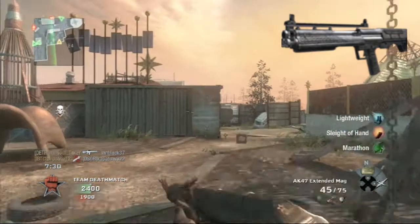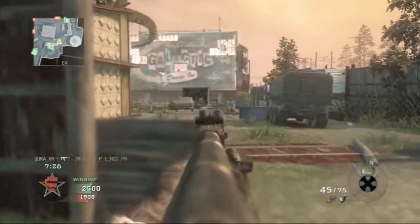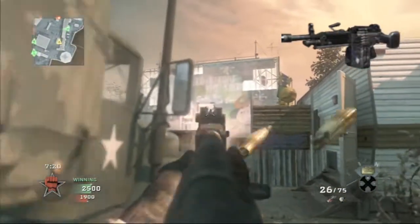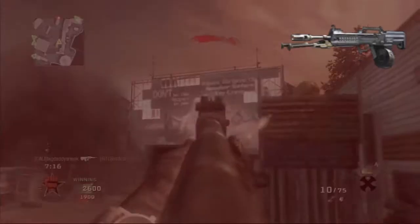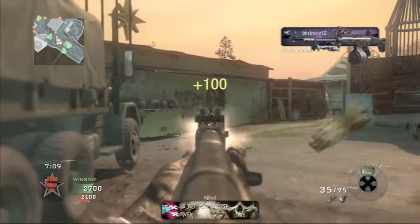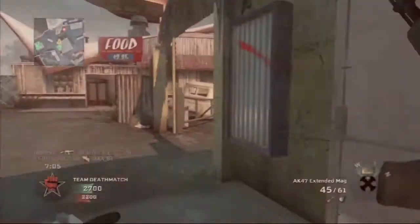For light machine guns, which I'm not too excited about since I've never really liked LMGs in these games, we have the MK 48, the QBB LSW, the LSAT, and the HAMR — basically the Hammer. That covers LMGs. Now let's go into snipers.